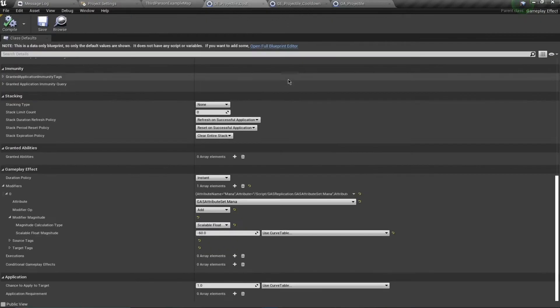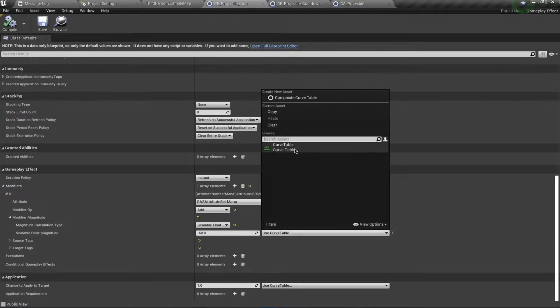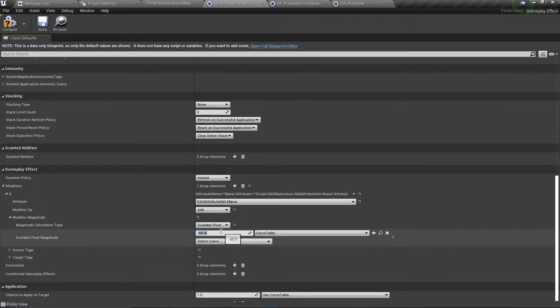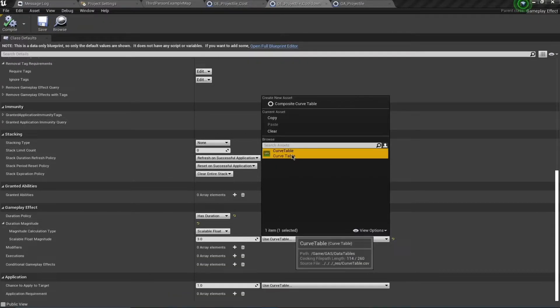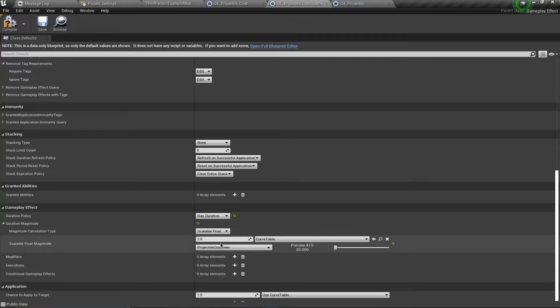We'll modify our cost and cooldown to use this curve table. In the cost effect, set the scalable float magnitude to use the curve table, change the multiplier to negative one, and select the row ProjectileCost — this multiplies the row value by negative one. For the cooldown duration, use the curve table with the Cooldown row and set the multiplier to one. Compile and save both.